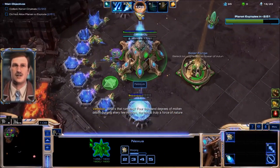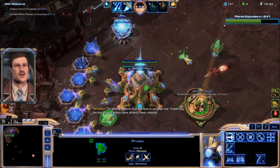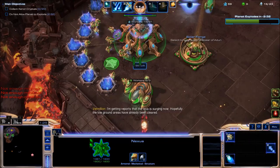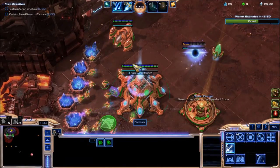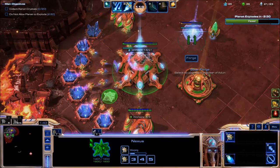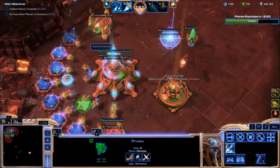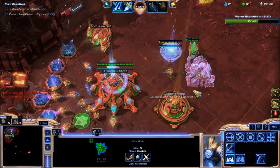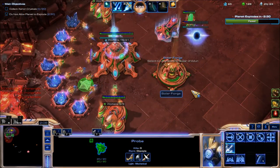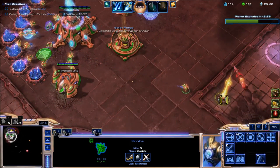Our role is defense, which means we will also be responsible for collecting the crystals as Carax. And that will actually be made easier by the fact that we have Unity Barrier, which means our probes essentially have two lives against the missiles. Since there are also nukes dropping all around the map because of Go Nuclear, the Xenon Crystal is spawning right now, so let's gather that.